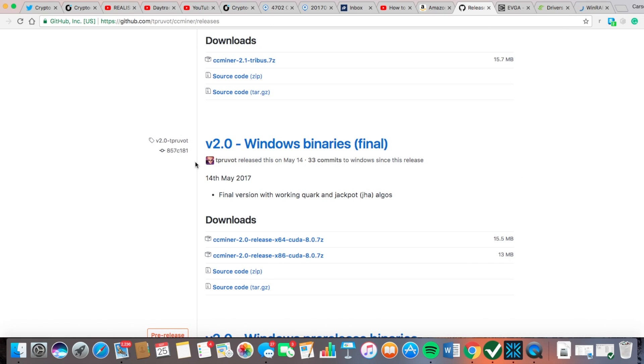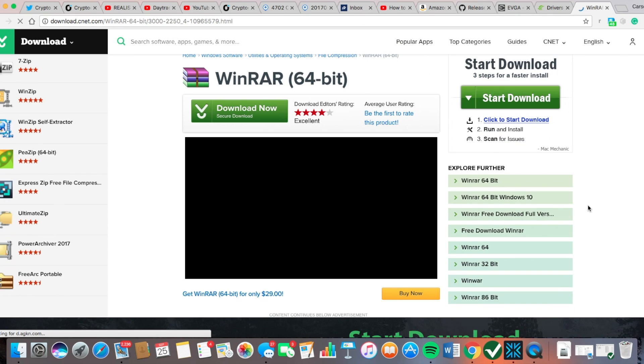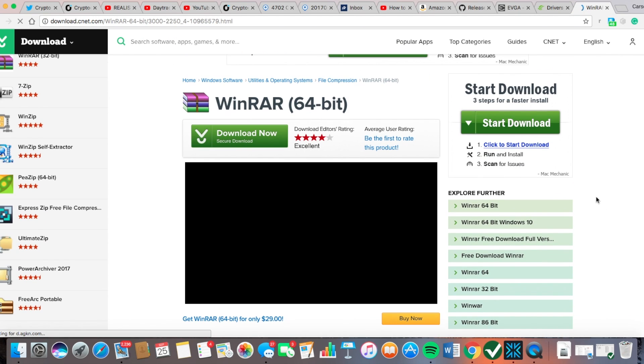You're also going to download the V2.0 Windows Binaries final version — specifically CCMiner 2.0 release x86 CUDA 8.0.7z. The link is in the description. When you download this you're going to have to extract it — don't get confused, you extract the files using WinRAR, which is an extracting platform, and then you'll be able to proceed to the next step.